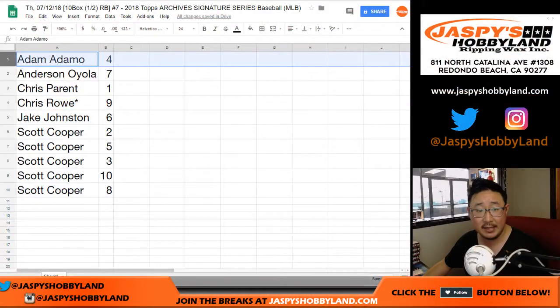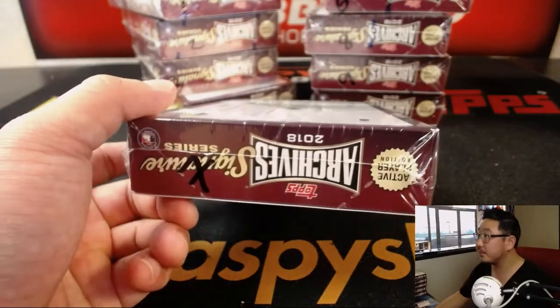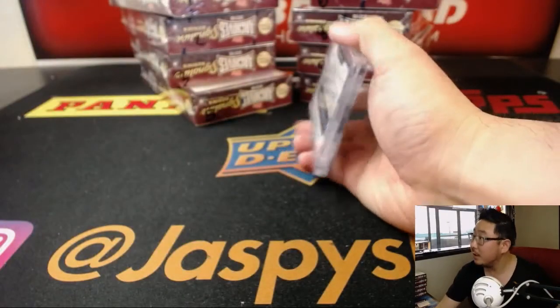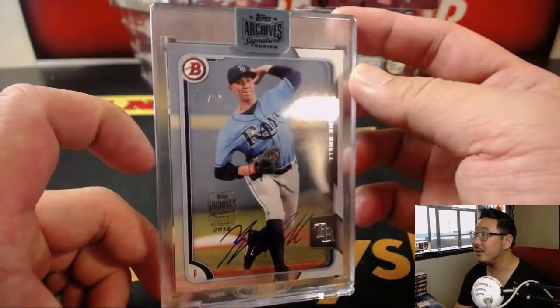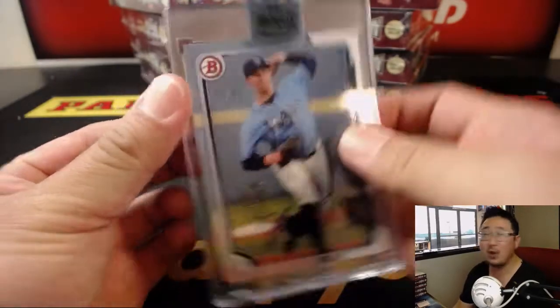Next up is Anderson with box 7, which is right here. And it's going to be Blake Snell, 3 out of 99. Had a great season this year for the Rays. Blake Snell — nice one for Anderson.